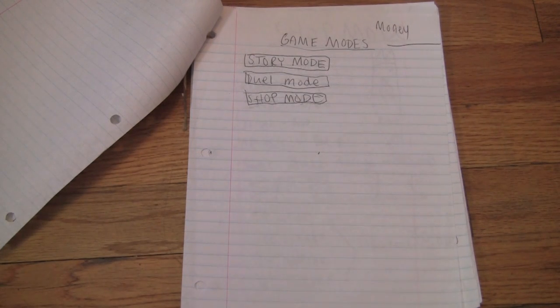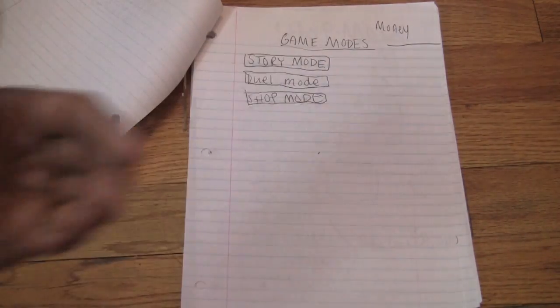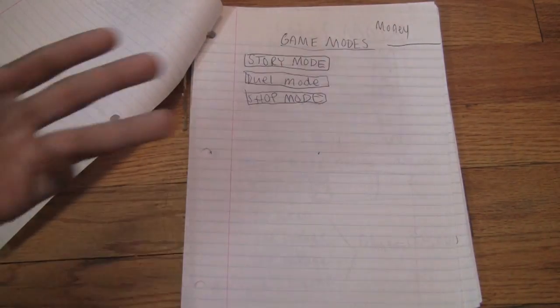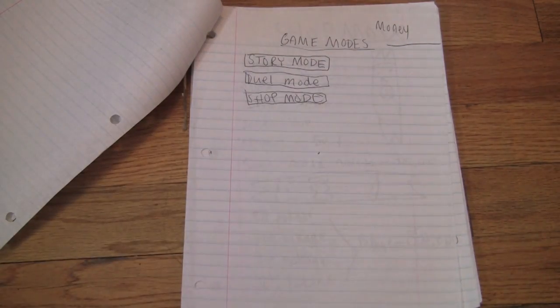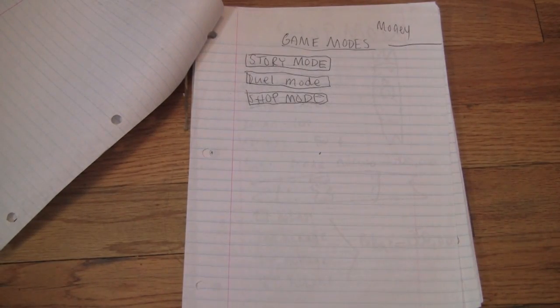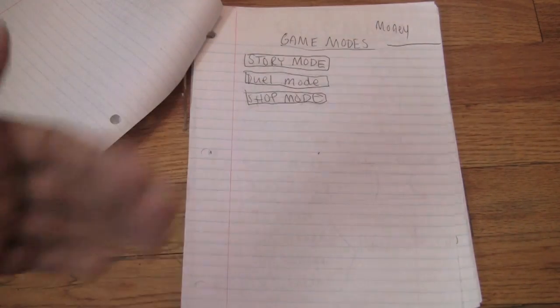This game will be heavily compared to Dragon Ball Z, the video game, because Naruto and Dragon Ball Z are compared a lot. On the top there it says money, and it only has three game modes — so that's a problem. The first Dragon Ball Z game I made had five game modes. But you've got story, duel, and shop.